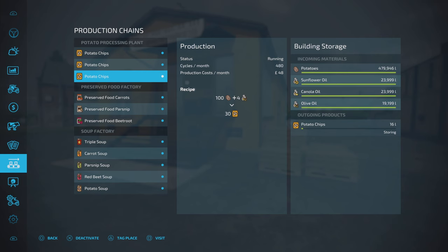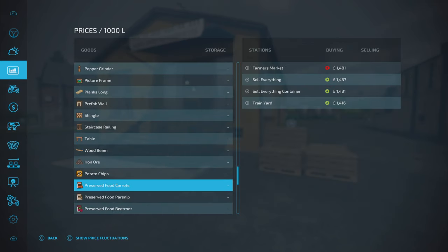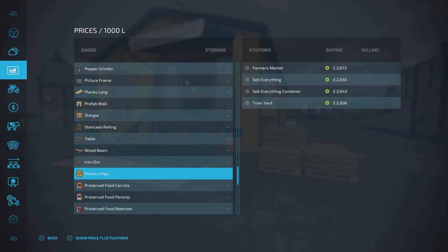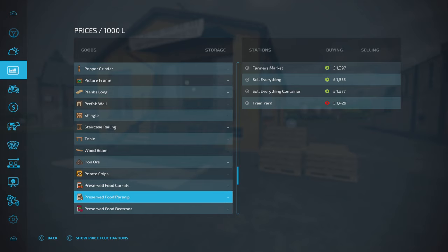We'll double check on the prices. Potato chips here on Western Wilds: 2,600 on normal economy — not bad for potatoes and some oils in. Our preserved foods: around 1,400 for carrots, 1,300 roughly. The train yard's always a little bit higher on Western Wilds. Beetroot: 1,300 to 1,400 at the farmer's market. So there are some varying prices.